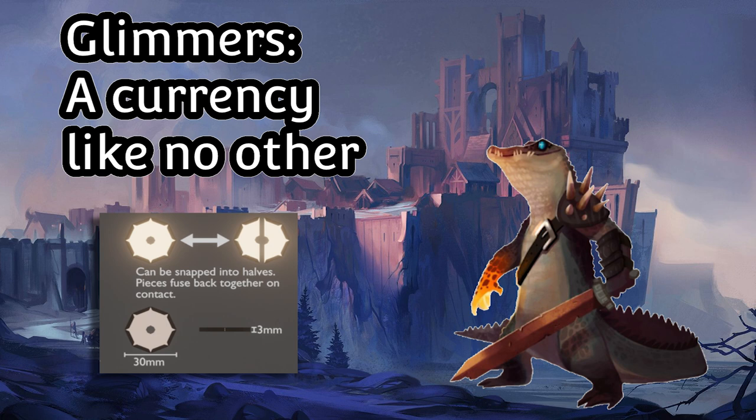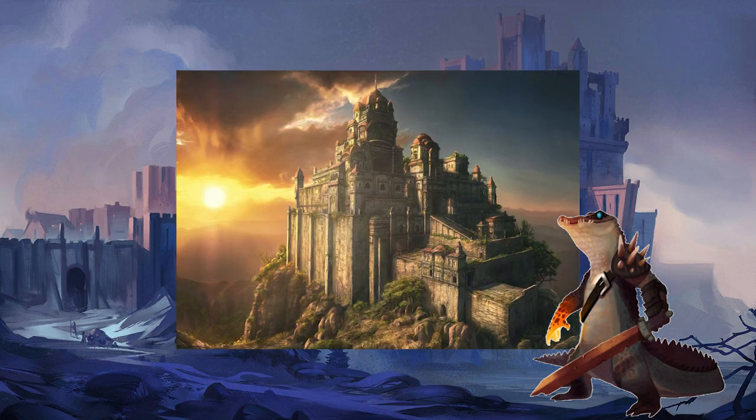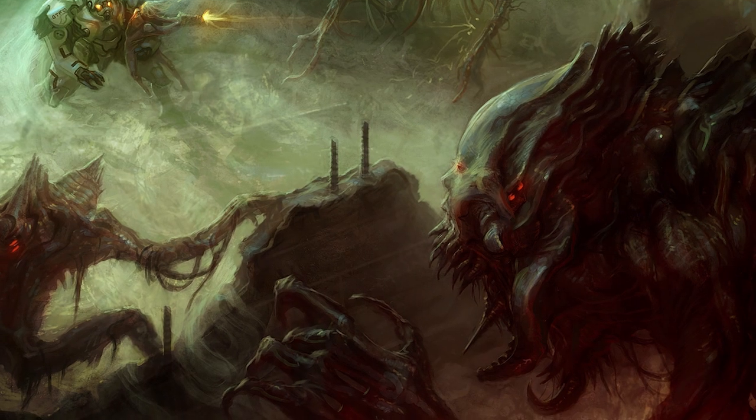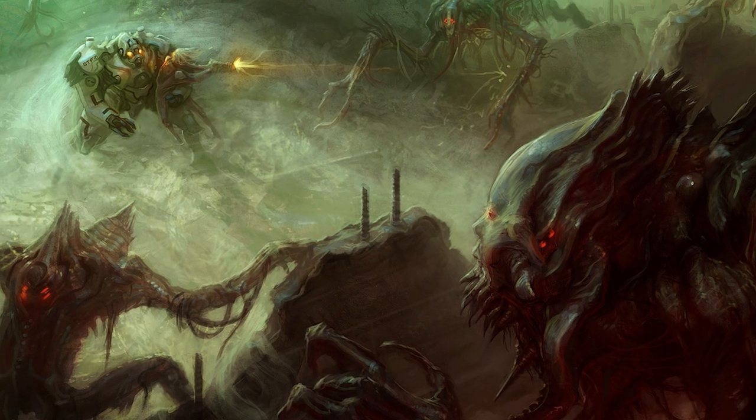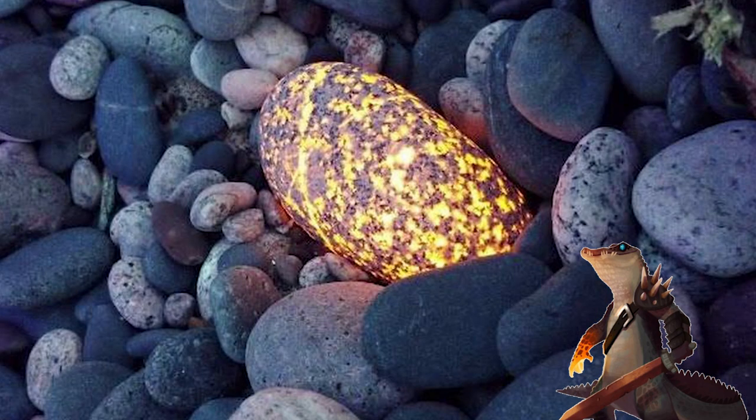But before we start there, we must first look into the people who use it. The Sunstone Citadels are a fierce nation — darkness has the ability to spawn vicious monsters when one isn't looking. To combat this, the brave people of Sunstone use the one thing that they know: Sunstone itself.